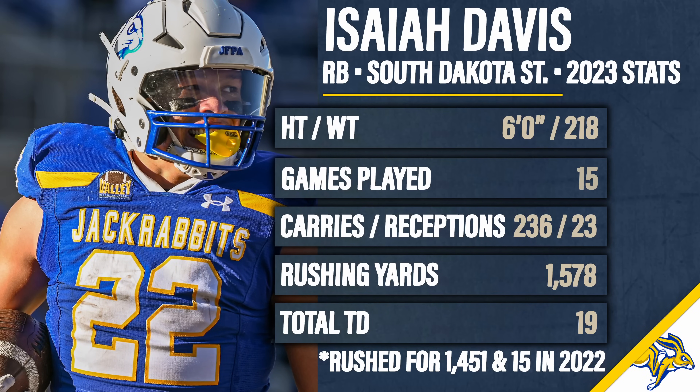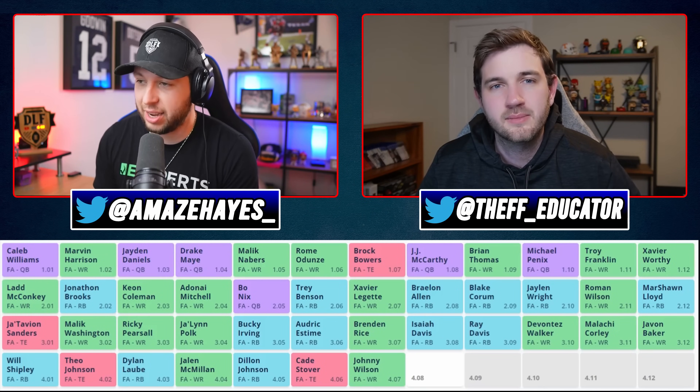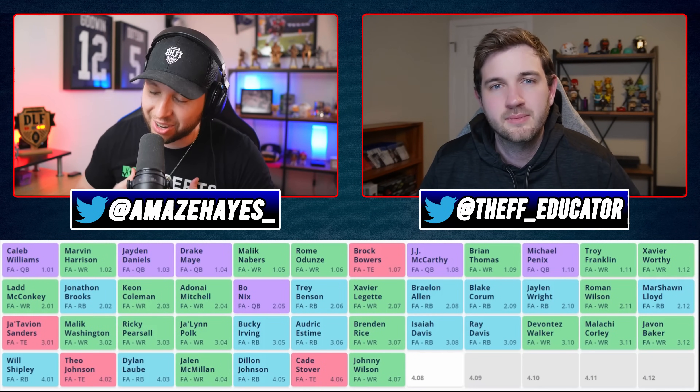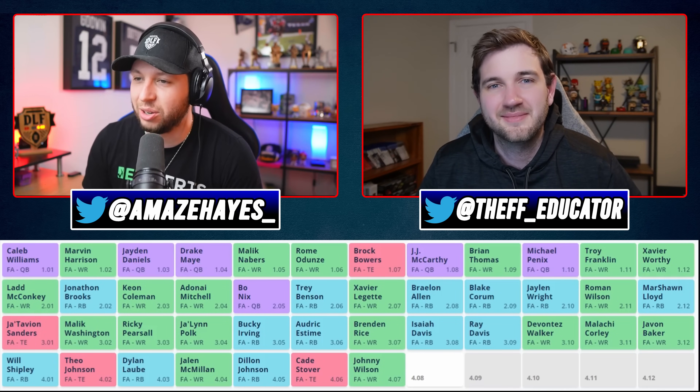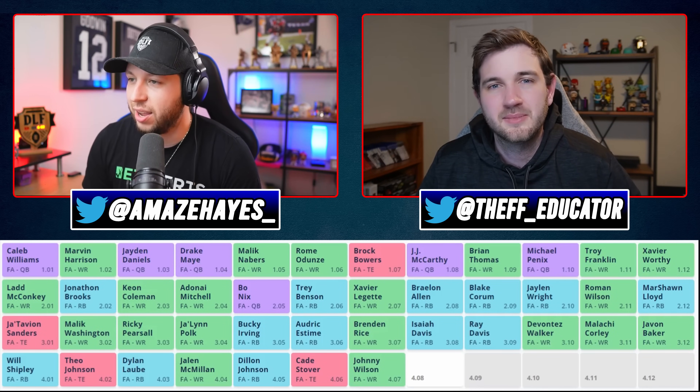When Isaiah Davis wasn't running the ball at South Dakota State, they didn't let him off the field — they used him as a lead blocker, clearing out lanes and opening up even bigger holes for his backfield mate. He really did it all. There's an element with FCS players — like that high school player where they just won't let him off the field because he's clearly the best guy. I think he's going to go around round four, probably day three, but he'll get pretty solid draft capital. I'd give a shout out to the South Dakota State Jackrabbit and take Isaiah Davis at 3.08 — though Ray Davis is also a name worth considering.